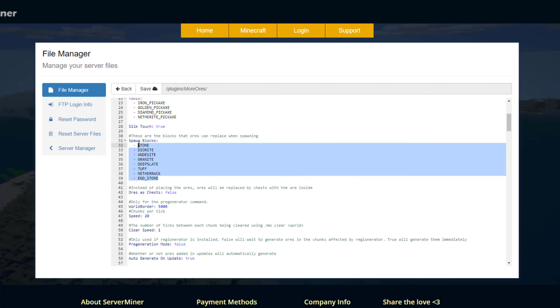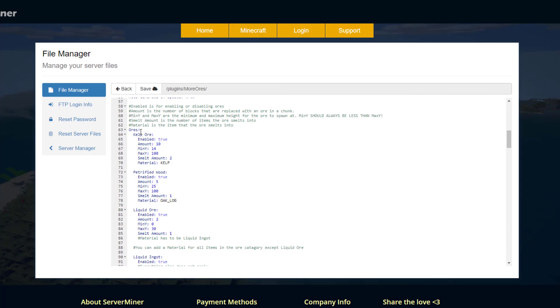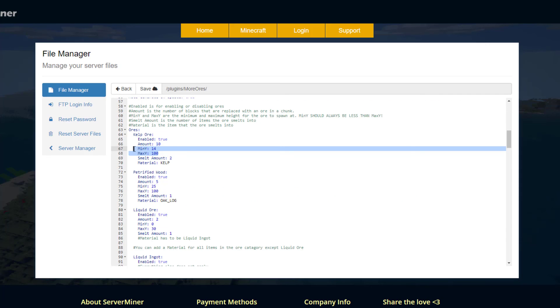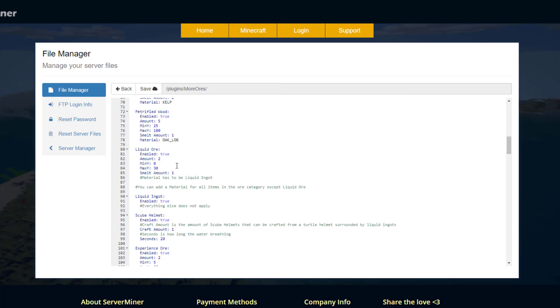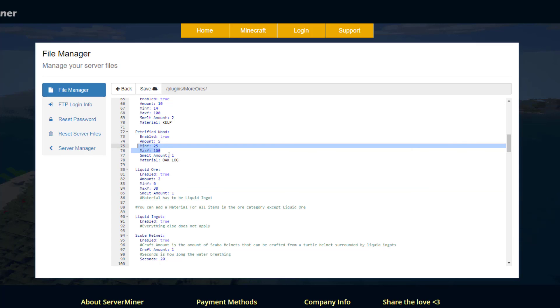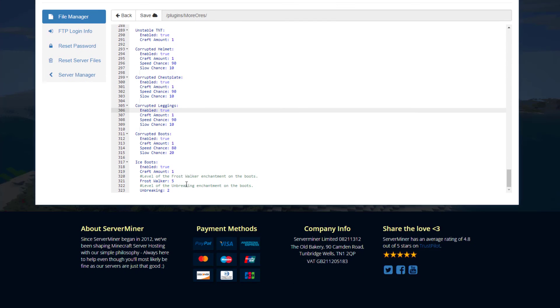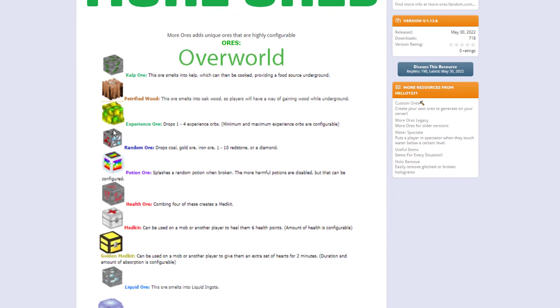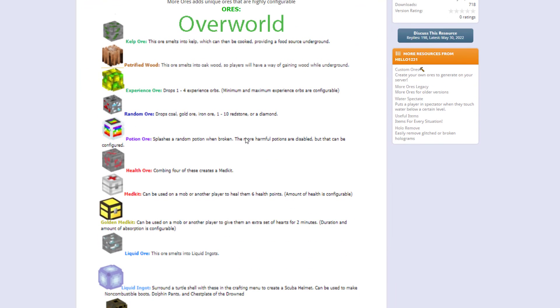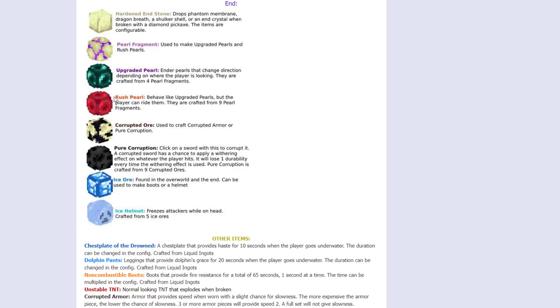The developers really thought this through. Spawn blocks are the block types that ores can replace — basically different types of stone, netherrack, and so on. Then all the ores are listed with their min and max Y coordinates for spawning, so some will spawn deep down while others are easier to find. They're all enabled by default. Down here we've got all the different new armors, which do various things like giving you speed or slowness. On the Spigot page you can see more info about each ore and the recipes for things like different pearls.